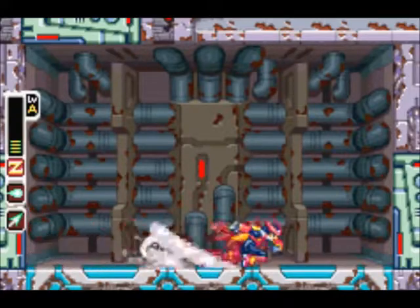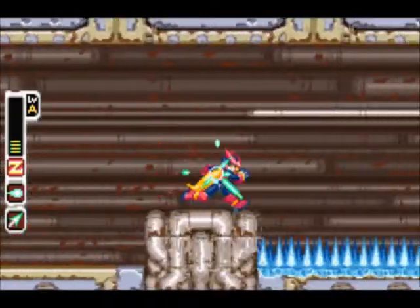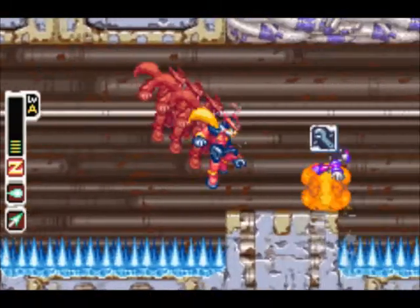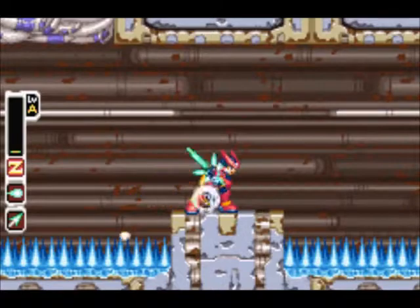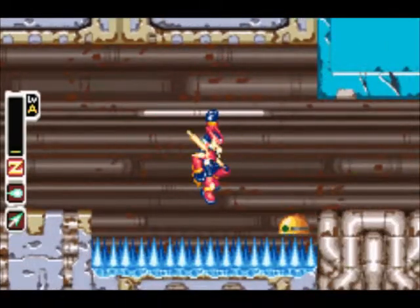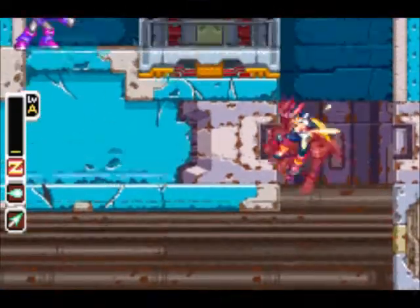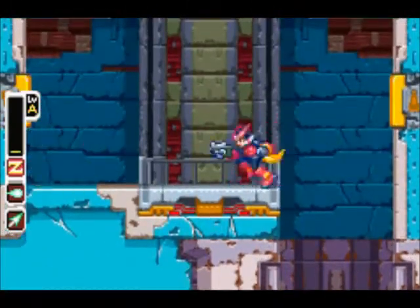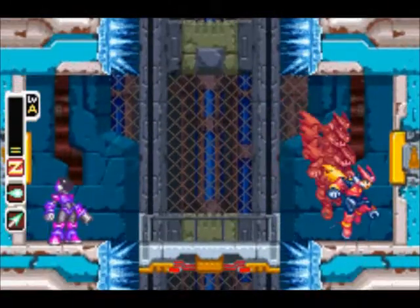In that left door there, there's a little robot that holds a key card and you can pluck it from him with the Zero Knuckle. And then up ahead, there's a little door that you can open with that key card. But we can't get there because of the snow, and I don't want to play on easy difficulty because that'll lower my rank.